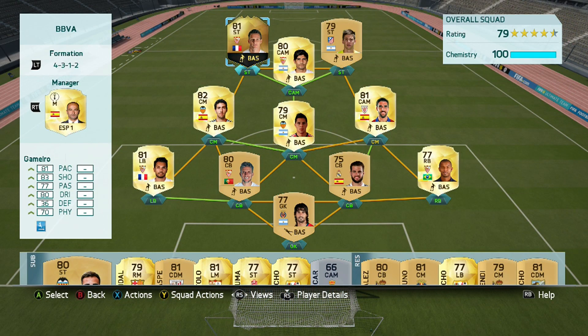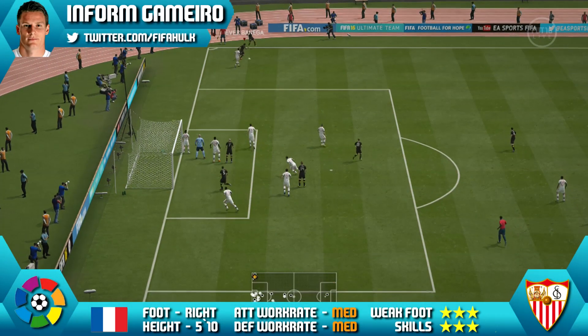This is the team we were using — a 4-3-1-2 BBVA side with in-form Gamaro up top at left striker. Now onto the gameplay, so you can see how he was performing for me.